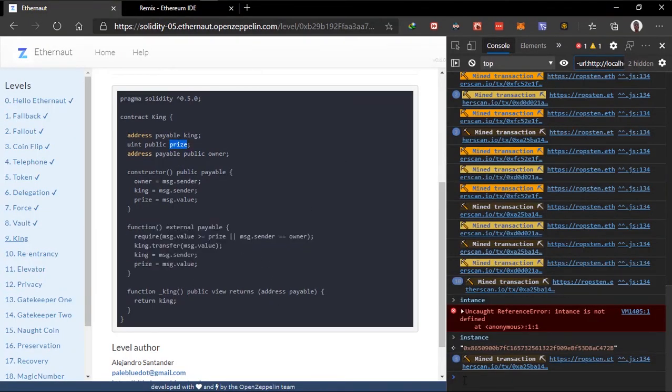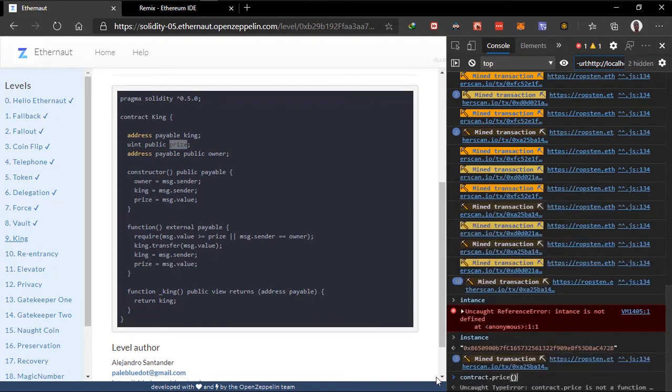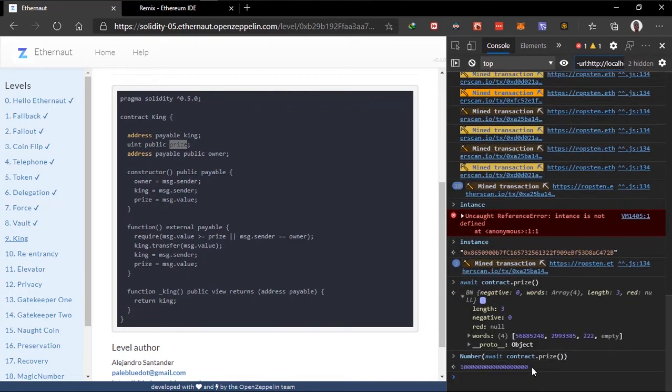Let's check the current price of the contract because we need to beat it. The price is one ETH. So if we can send one ETH, which will be greater than or equal to the price, we can become the king. We'll send exactly one ETH.